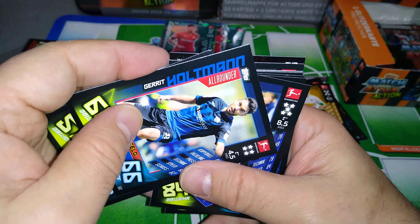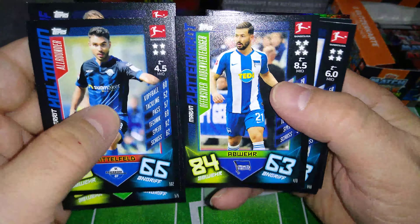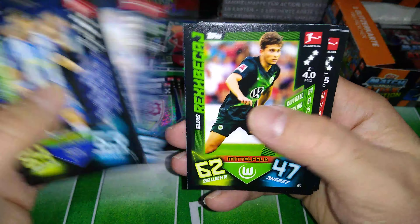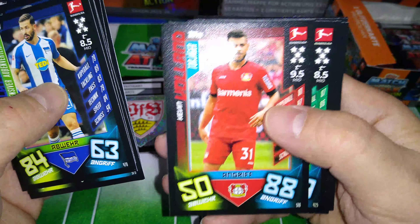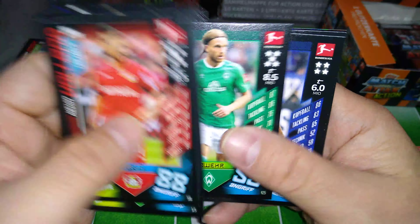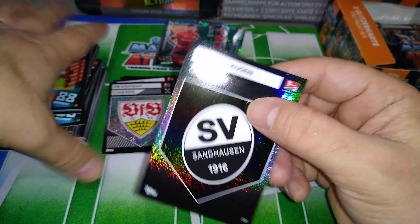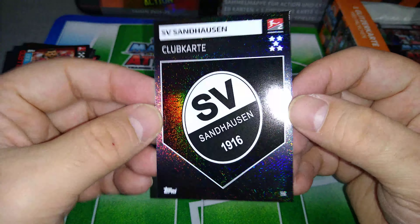All-Rounder — Holtmann for Paderborn. Plattenhardt, offensive-minded player for Hertha Berlin. Top scorer Kevin Volland — very, very good striker for Germany and Bayer Leverkusen. Here's Lang. Sané is on the cover. And we got another badge — SV Sandhausen, the black and whites.